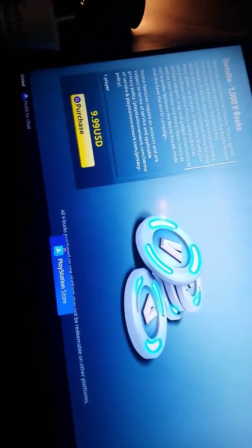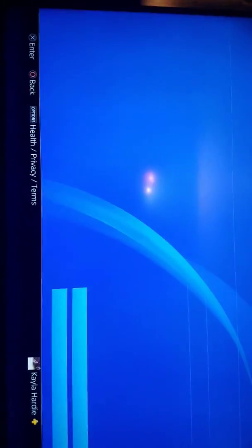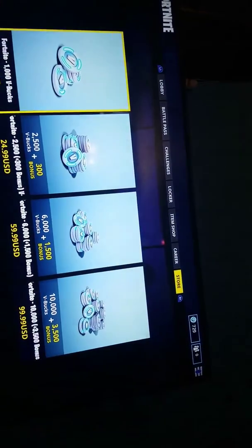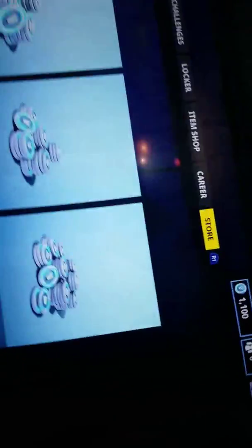So basically what you're going to want to do is press purchase. You're going to want to press purchase, then press confirm purchase and spam circle as fast as you can. And then let me just show you guys.